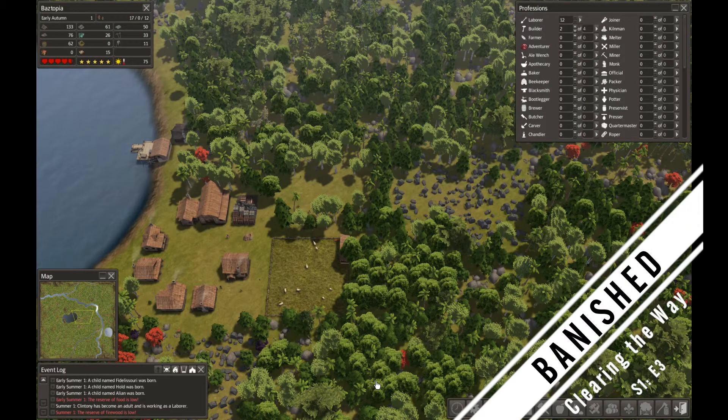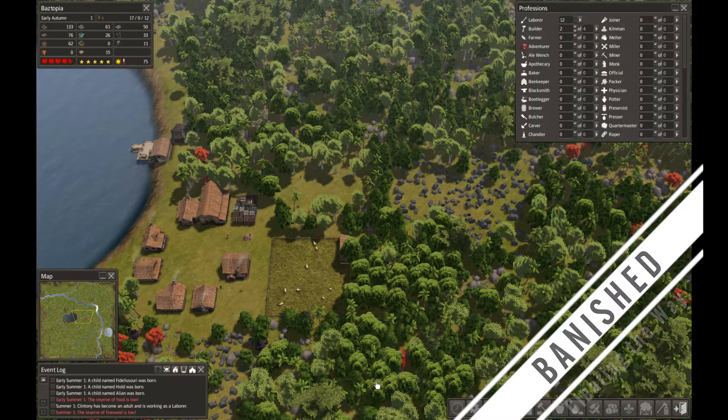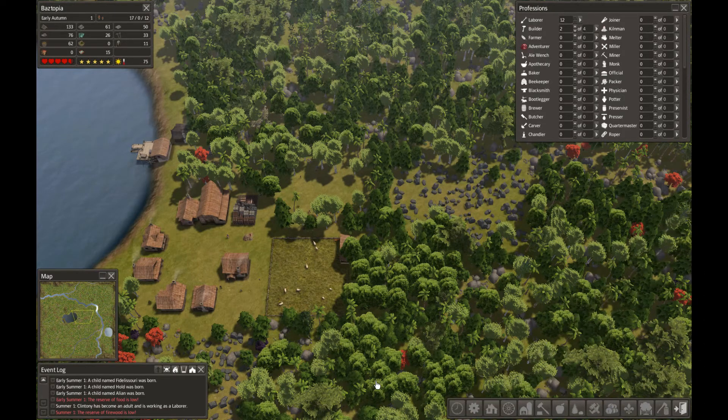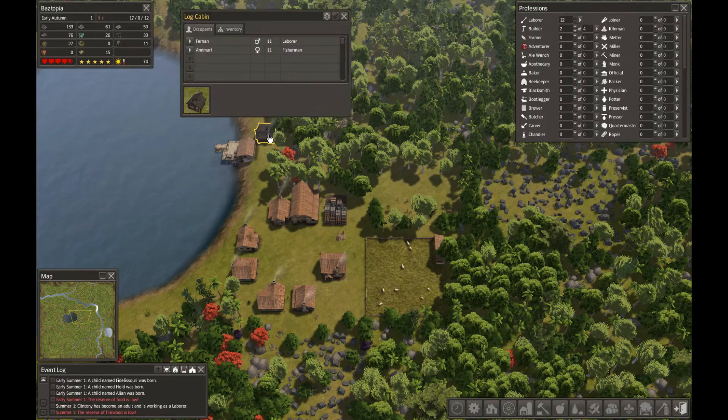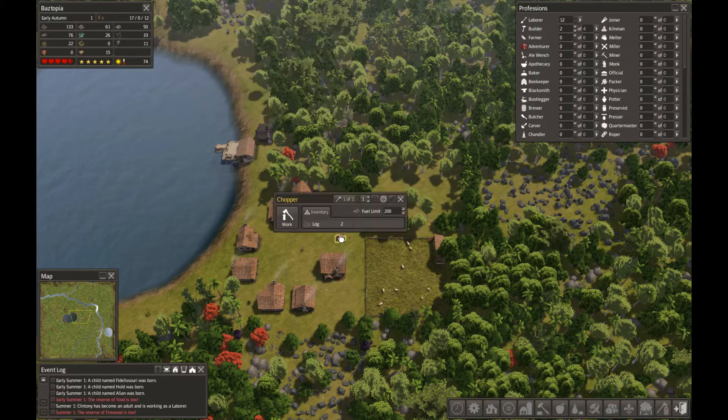Hello everybody, this is Bazker back again with another episode of Banished — this is episode 3. In the last video we built our pasture for our sheep, got our fishing dock up and running, and built a house out here for our fishermen. Looks good — we've got a fisherman living there, so that's awesome. He does have firewood now.